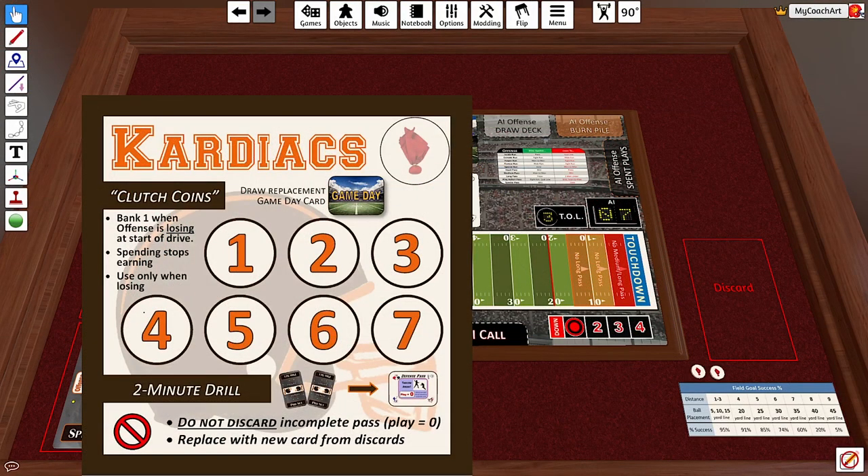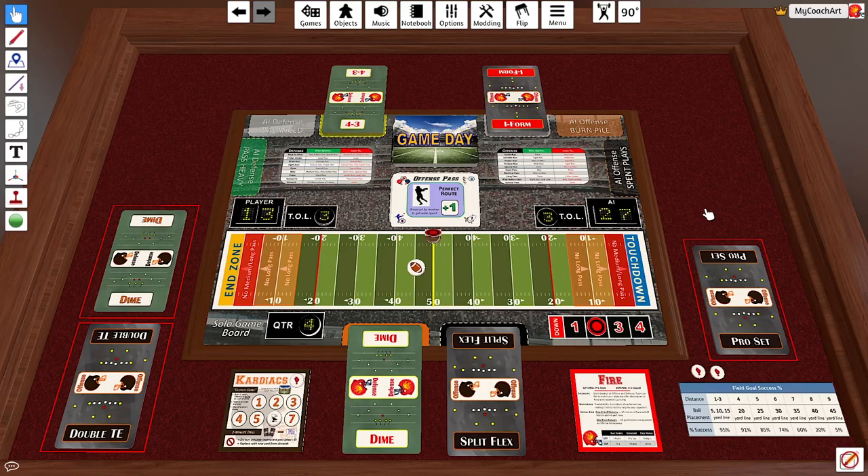Each clutch coin allows you to draw a replacement game day card when something happens that you don't like. Unlike most other teams, that replacement game day card can be used for any value on the card, including the corners. For that reason, the Cardiacs usually won't spend their clutch coins until very late in the game.